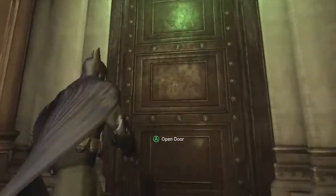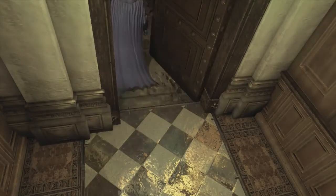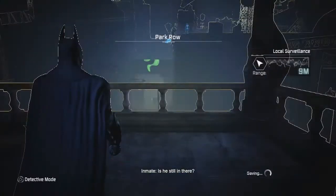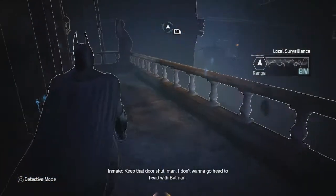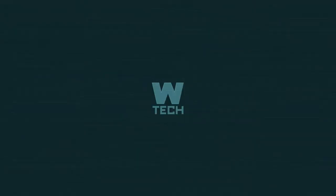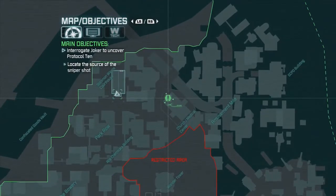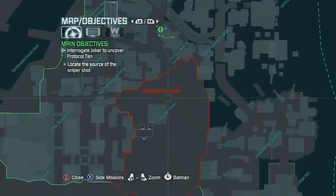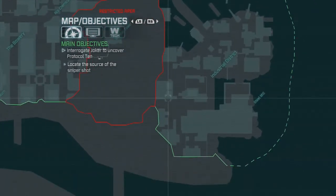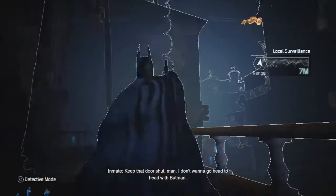Are there going to be any enemies out here? I don't know. Use your Detective Vision and see if there's any enemies, because I'll take them out. There's something right there too. I can probably avoid them. Yeah, let's see what we can do out here. Doesn't look like we can. We can't do anything yet, I guess. Yeah, we can probably avoid those guys.